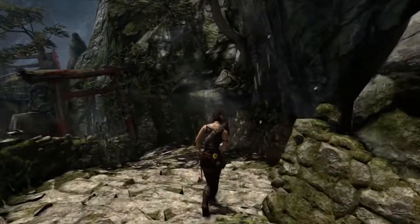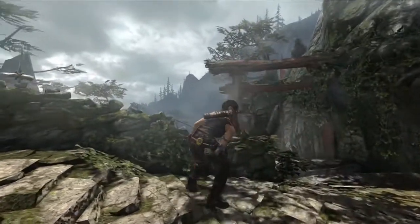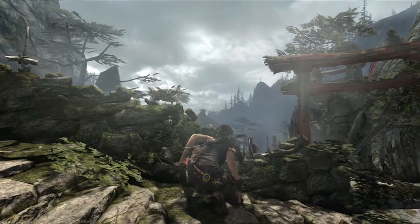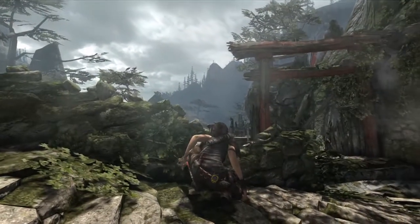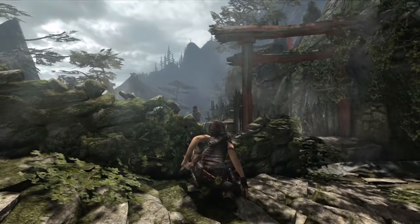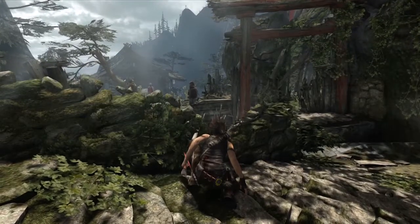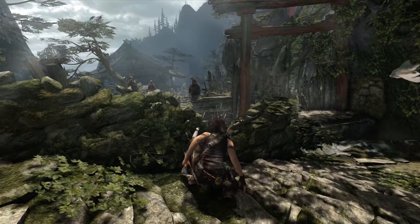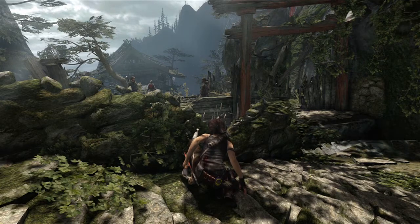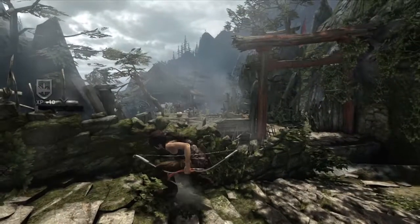We can see Lara walking down these steps. She can overhear conversations from the enemies. As she becomes aware of the enemy presence, she'll take cover behind anything that looks like cover. That's something that's automatic, and we really promote the ability to freely move within cover and move throughout cover. Lara's assessing the situation and can overhear bits of story to understand more about what's going on on the island.